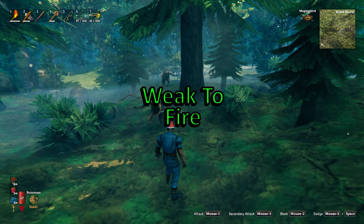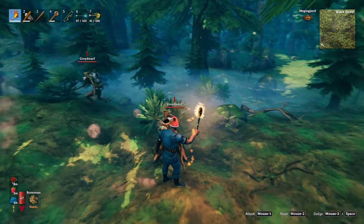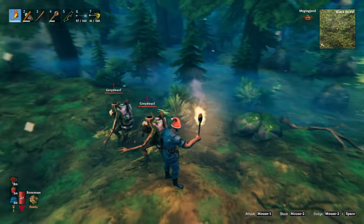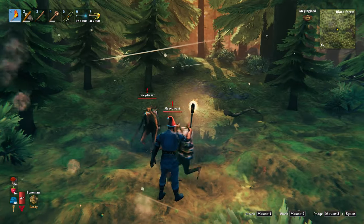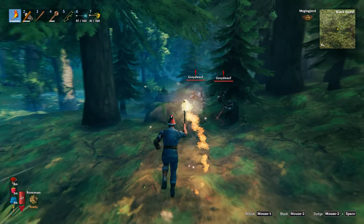The standard dwarves are weak to fire and also quite scared of it. As soon as you pop a torch into your hand they're going to keep running away from you. They will continue to throw small rocks but they don't do an awful lot of damage anyway. So make sure you've got a torch or two whenever you go exploring in the Black Forest.